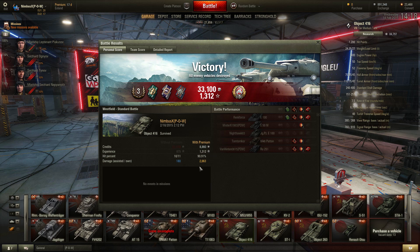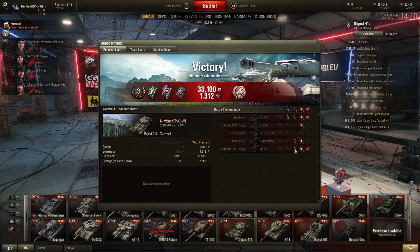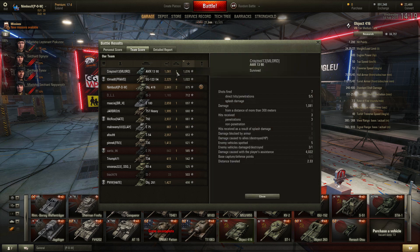1312 XP, 2.6k damage. I hit a loader, Patton fuel tank, RU tracked — nice. That was a pretty decent game. I got 13th XP... The AMX scout went to the 54 area, got on top, and the AMX did a fantastic job — 4k spotting.